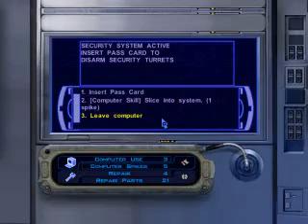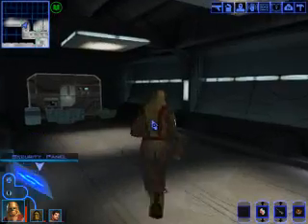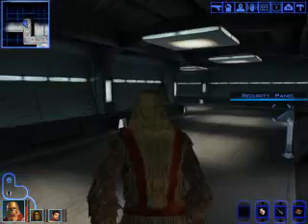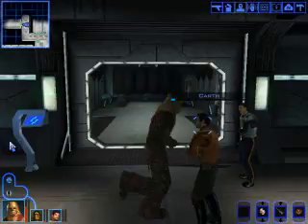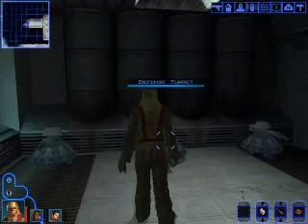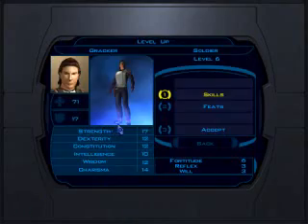Insert pass card. I don't know if that did anything. Awesome — I forgot you could do that. That deactivated the blaster turrets, which is good news because they can take you out quickly.